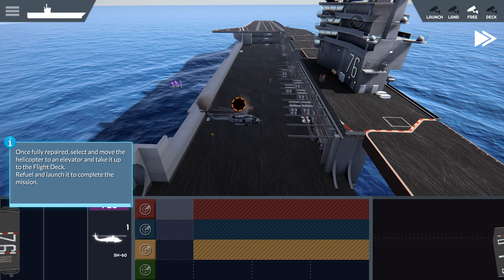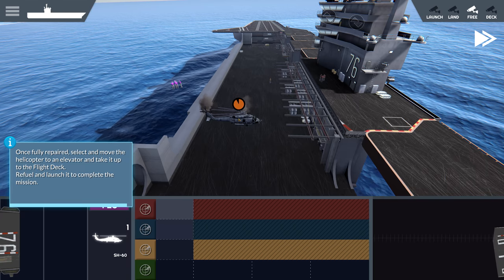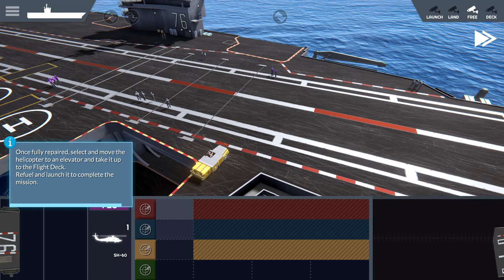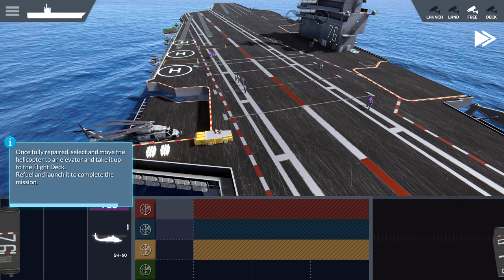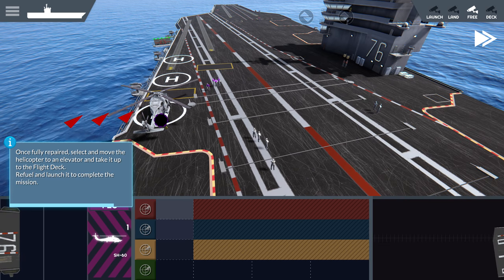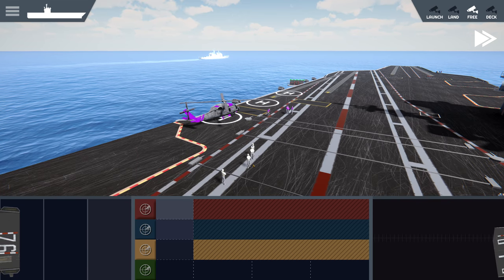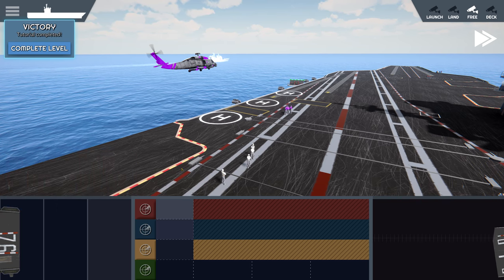Once fully repaired, select to move the helicopter to an elevator and take it up to the flight deck. Refuel and launch it to complete the mission. Here I'll show what I mean — it doesn't exist at all on this view, and then once it's finished parking, it pops into existence. We'll bring her up, bring her to a helipad, refuel, and launch. Keeping your fleet maintained is of utmost importance. A damaged aircraft is more likely to malfunction when launching or landing. And that completes this mission.